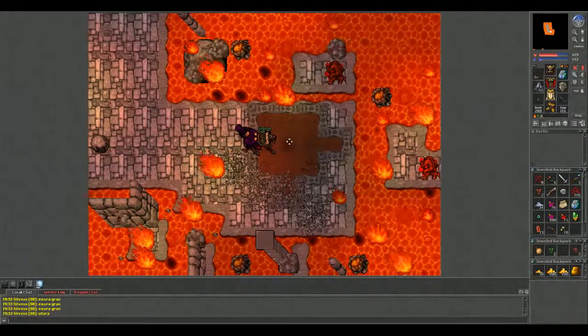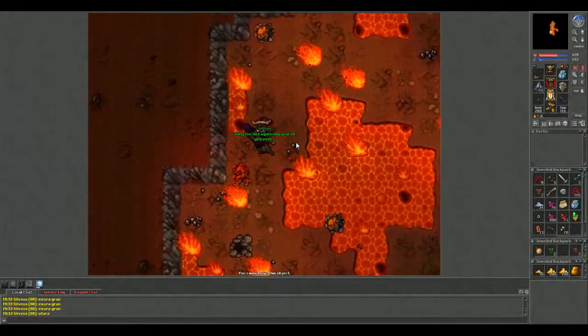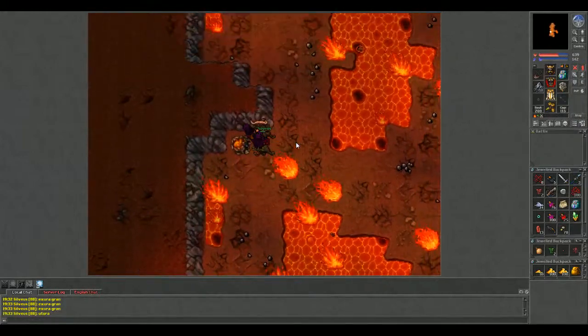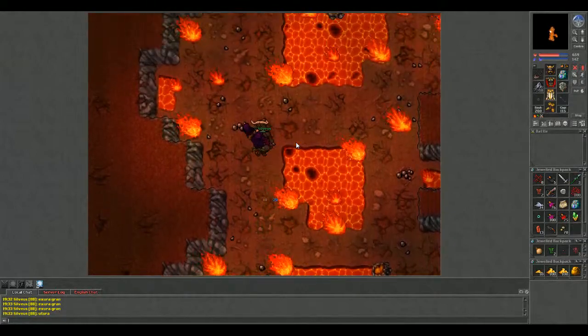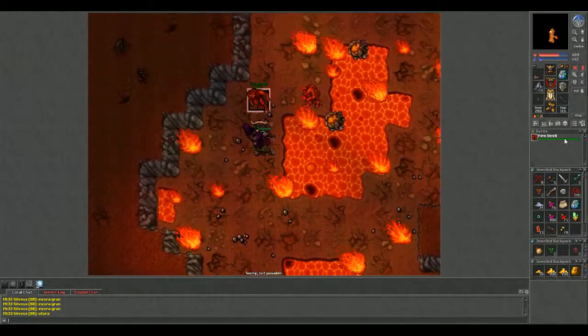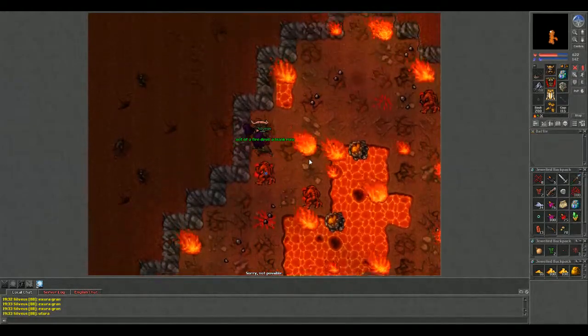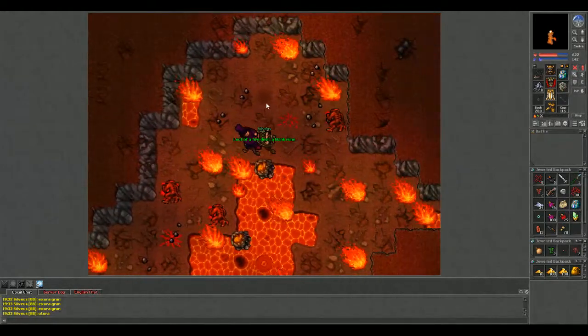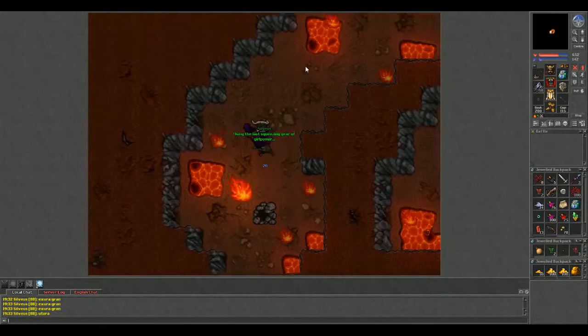It's a simple and easy quest, basically, if you can fight fire devils well enough. Knights will definitely have a hard time because they need to keep charging into them. Mages might have a hard time if they're low level because their HP is so low. But fire devils can't see through invisibility, so if you just put a stealth ring on or cast the invisibility spell, you can just walk through and do whatever you want — you don't have to fight them.